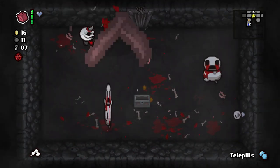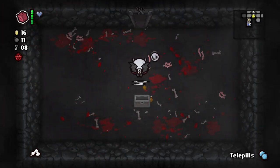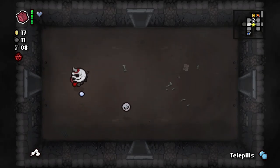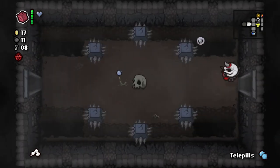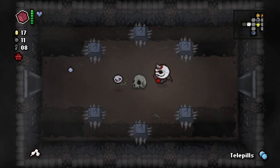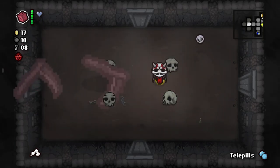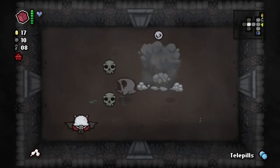Pentagram has to take precedence there. We get a three-heart Guppy's hairball, which I can't even take. But I guess I'll re-roll it into Mom's Knife, which I also cannot take. What was my thinking behind the re-roll? Basically, I wanted to see if it would re-roll into nine lives, at which point we could have taken it. This would be a terrible run to lose. To the point where I'm going to start blowing up these skulls because we want to get spirit hearts — demon hearts, whatever you would like to call them.